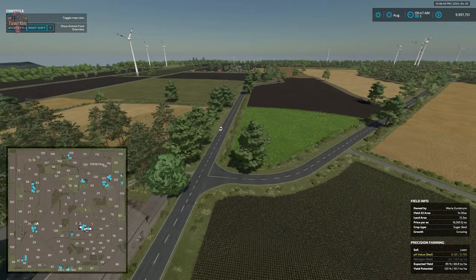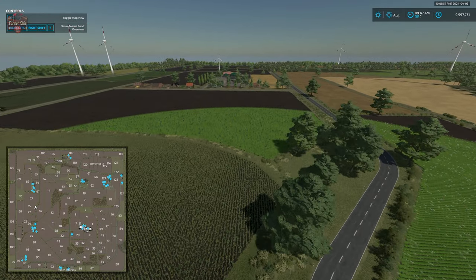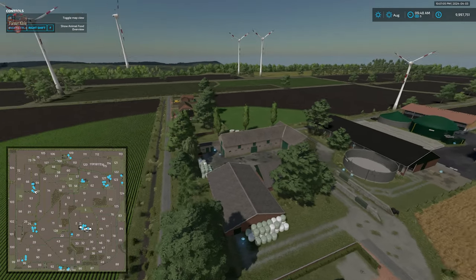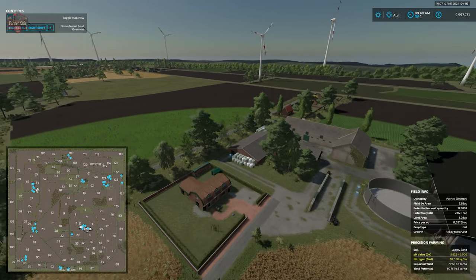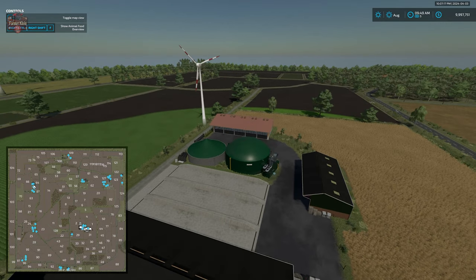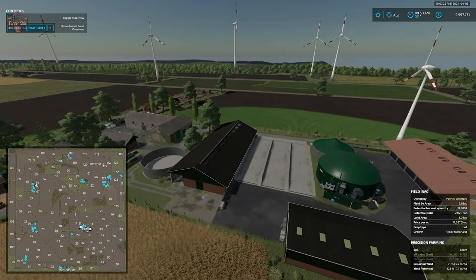To the north we have another cow and BGA farm at farmland ID 253. We have a farmhouse without a sleep trigger, a few animal buildings, liquid slurry storage, the pumps-and-hoses biogas plant, three pull-through bunkers, and some vehicle and implement storage.